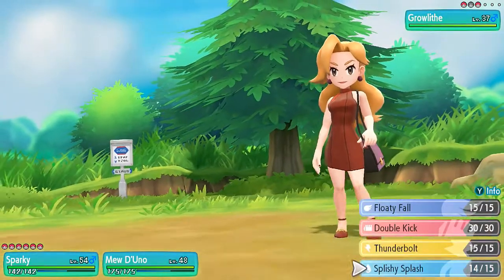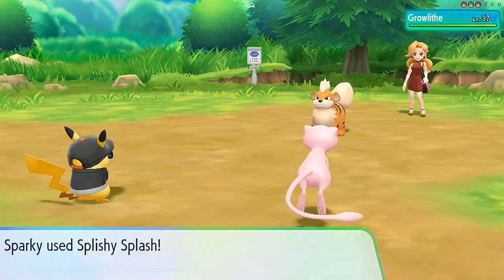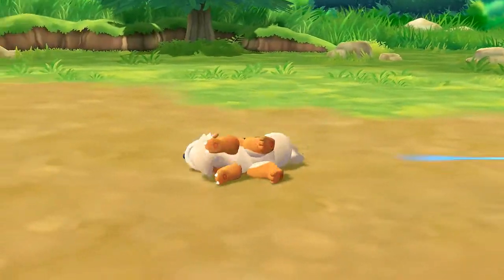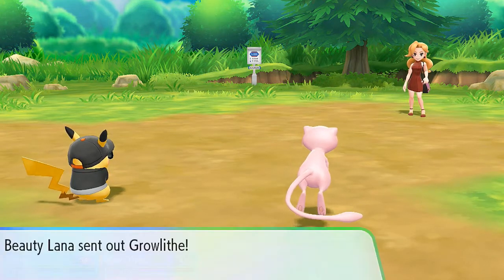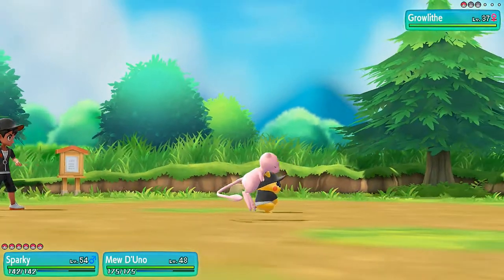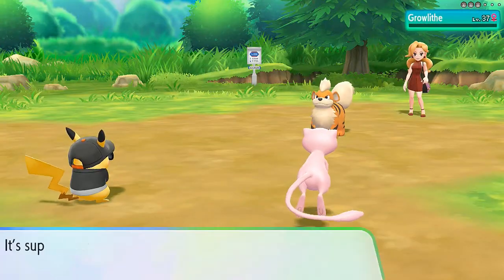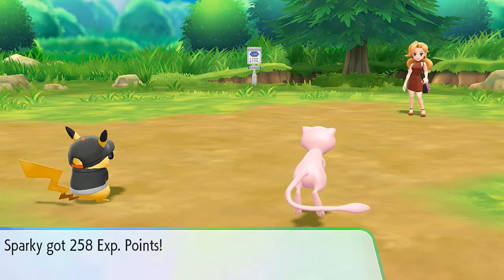Splishy Splash shocks Growlithe, and dark pulse misses. Here comes another Growlithe — she clearly has Growlithes for a reason. Let's go Splishy Splash again! Oh my god, this is great — everybody's getting levels and dark pulse keeps missing. We just keep doing the same thing over and over until we beat this person.